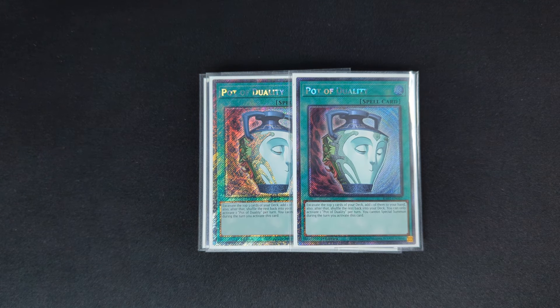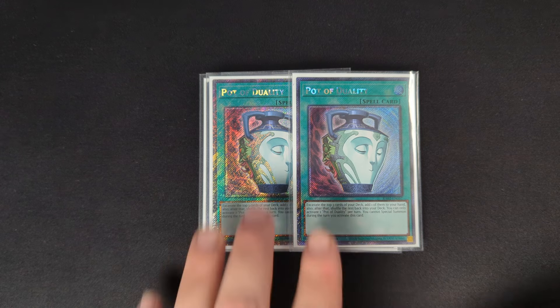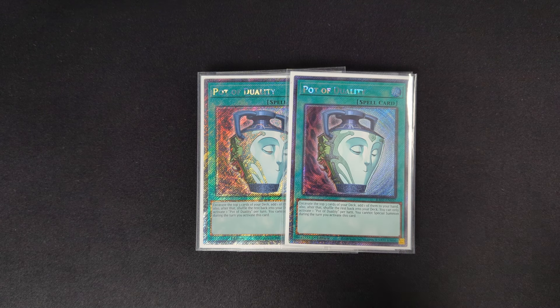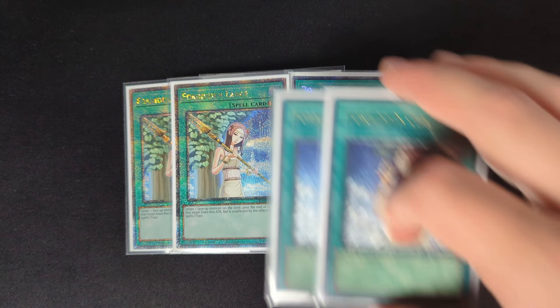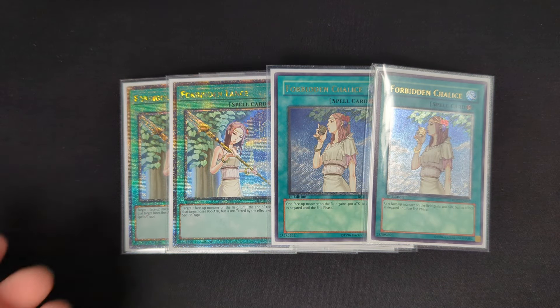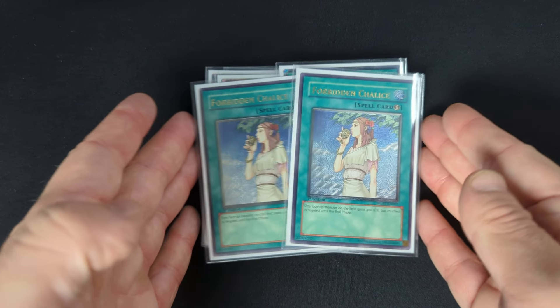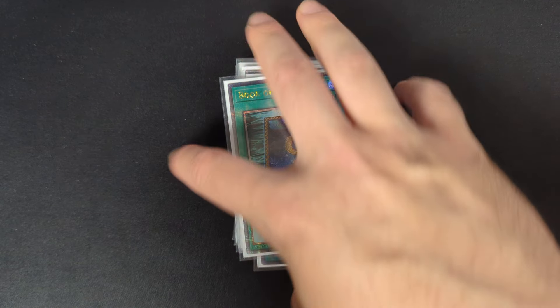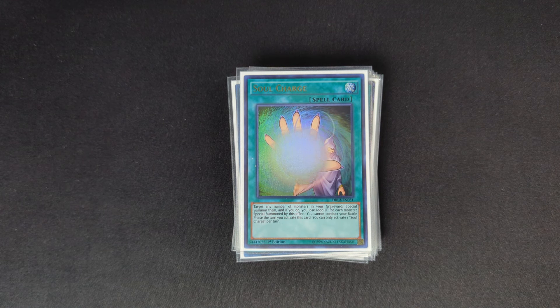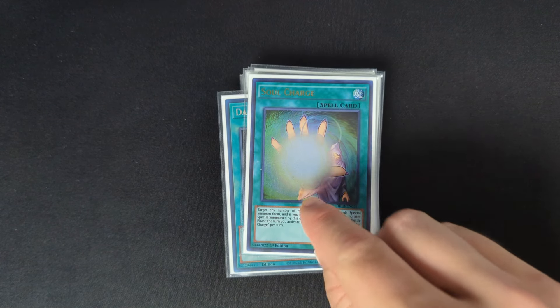Two copies of Duality — this deck plays at kind of a Bujin pace in some cases, so even if you have a slower start you can Duality into more traps and you don't have to go super full aggro all the time. Similar to Bujins, I play two Forbidden Lance and two Forbidden Chalice — really good going-second options that also act as battle traps and protect from monster effects and spell and traps. One Book of Moon, one Dark Hole, and one Soul Charge. The deck has Wolf Bark and things to recycle resources so one Soul Charge is completely fine.